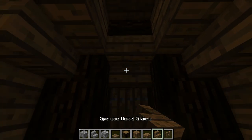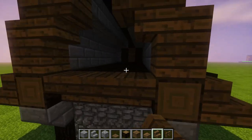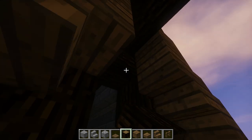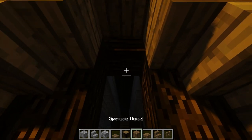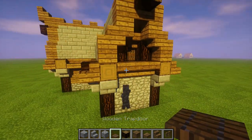Log, log, log, log, sideways, half slab, stair, upside down, and a trap door. One more time - last but not least, let's do this one. Drop it. Log, log, log, log, log, log, sideways. Slab. Upside down stair. Look how pretty.